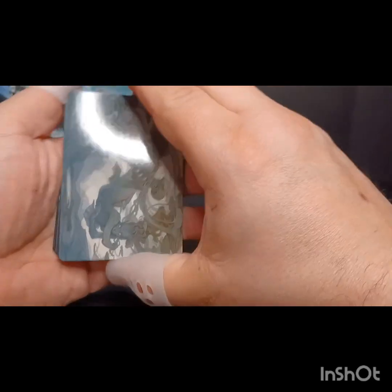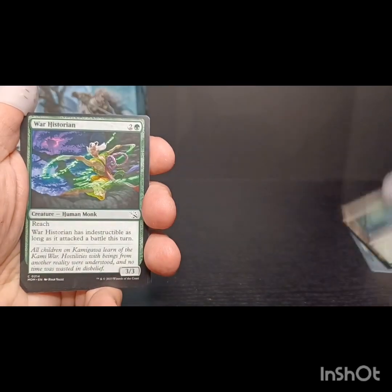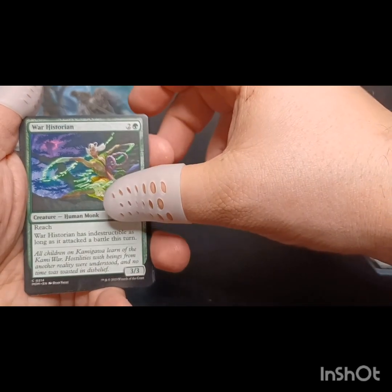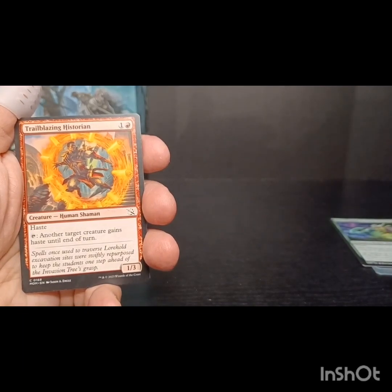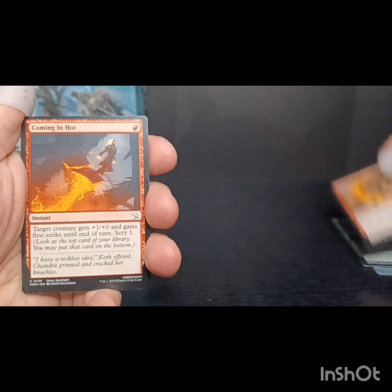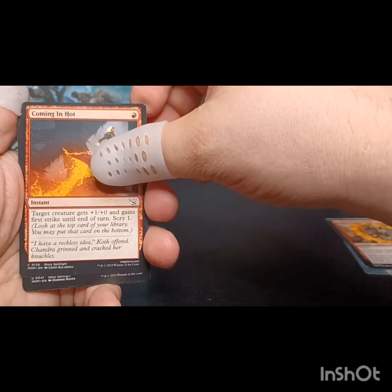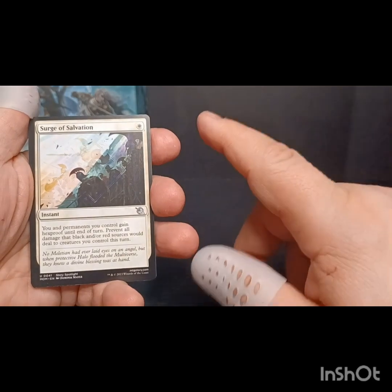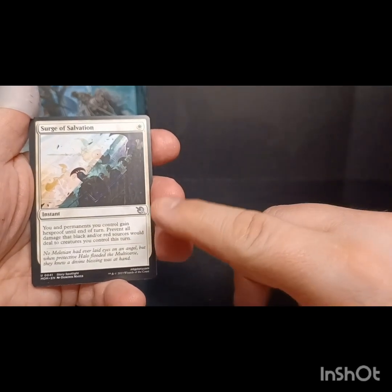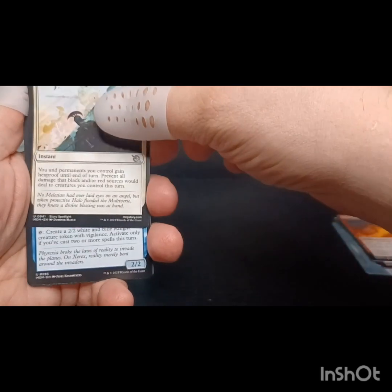These are US printed, so there's our art card. I'm giving away three cards to three subscribers: a Forth Eorlingas Monstrous Rider, a Sword of Feast and Famine from the list, and a borderless Boseiju. So three subscribers are going to get a crack at one of those three cards. Surge of Salvation - this is a great card, I'm really excited about this. I think it's going to get a lot of play, so I'm happy to see that.